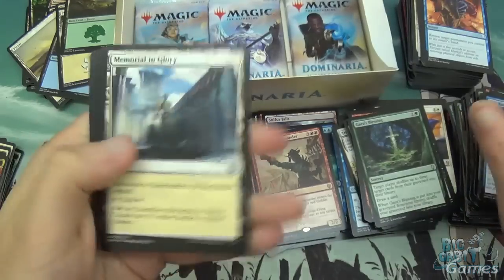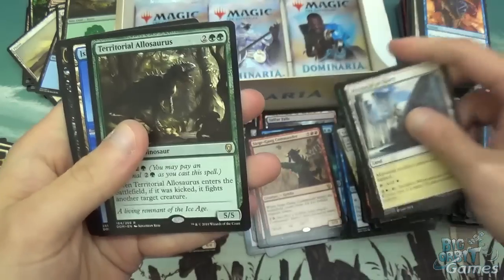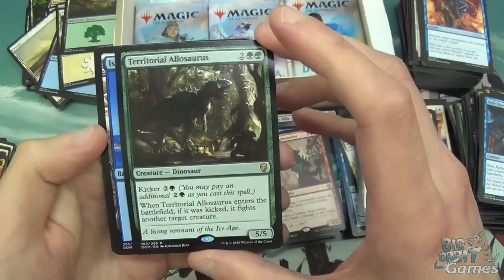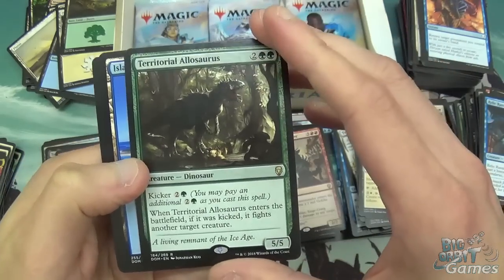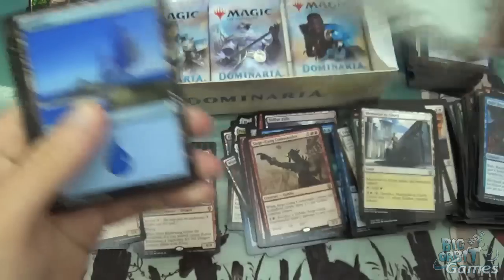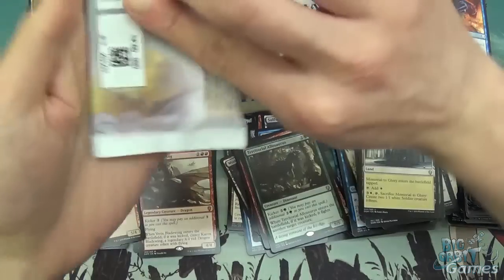Memorial to Glory, Wild Onslaught, Grun the Lonely King, and Territorial Allosaurus. Two and two green for a 5/5 — that's already amazing. And you can pay a kicker of a green and two, and if it was kicked it fights another target creature. Yeah, solid card — solid stats for the mana cost.